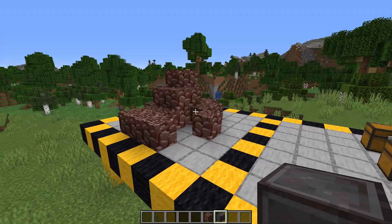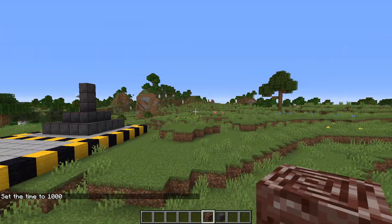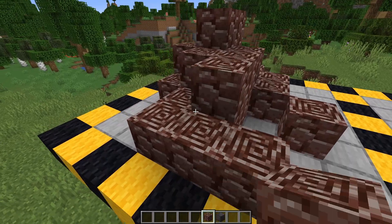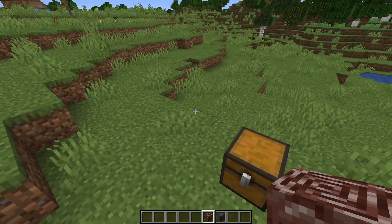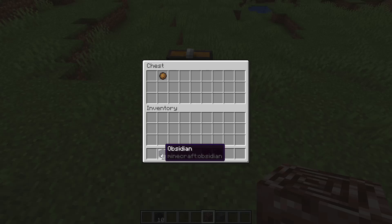You might think you can find ancient debris in the overworld, but unfortunately you'd be wrong. You have to travel to the Nether, which means if you're in early game you need some obsidian to make your nether portal and also something to light it with — a fire charger is the pro way of doing it, or you can use a flint and steel.